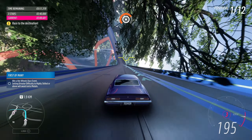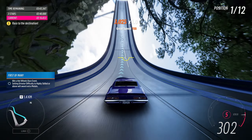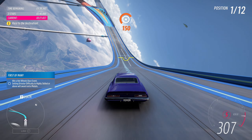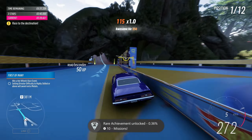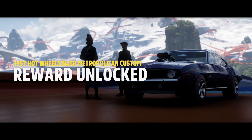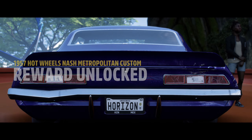Apart from that, it's an easy drive. We're getting close to the finish, and beating this chapter with 3 stars unlocks the Nash Metropolitan car. So if you happened to miss it from the festival playlist or were unlucky on the wheelspins, it's okay — you can pick up the car at the end of this chapter. Every other chapter will give you another Hot Wheels car. That's the end of the chapter. Thank you for watching — I hope you enjoyed it and stay tuned for the next one.